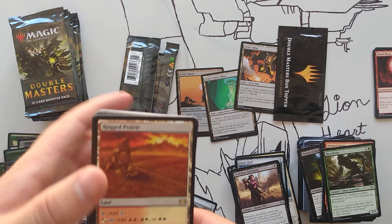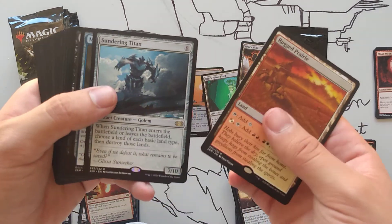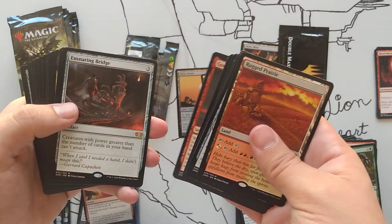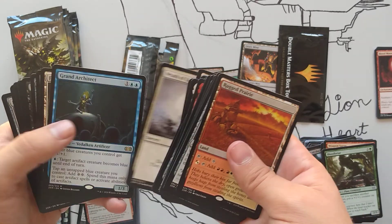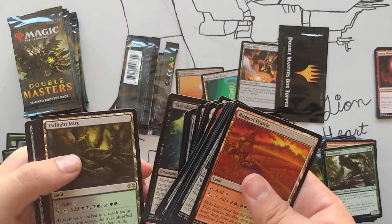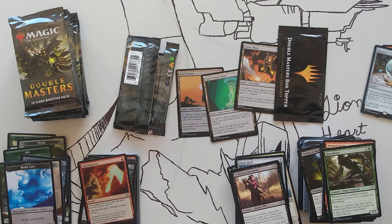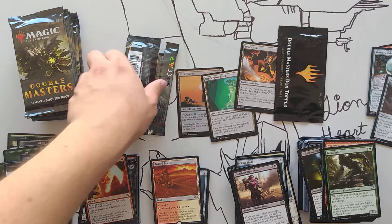I'm also going to show these to you guys real quick, just so you realize what I've pulled. I might throw the artifact in — probably should, the Snaring Bridge. This American Corp is probably worth something. Snaring Bridge, come here. Okay, now let's open up our next pack.